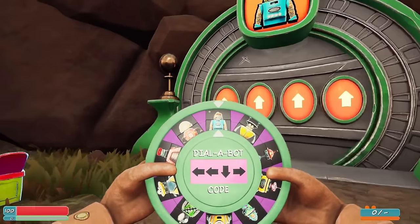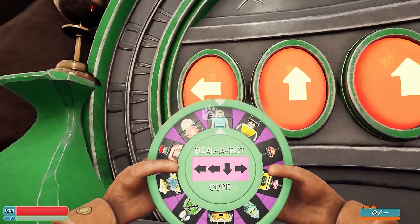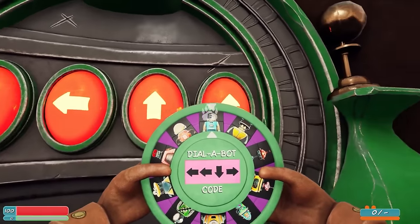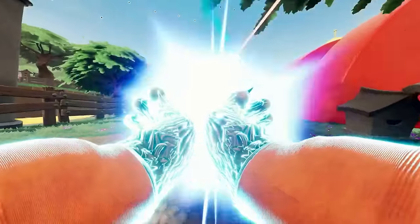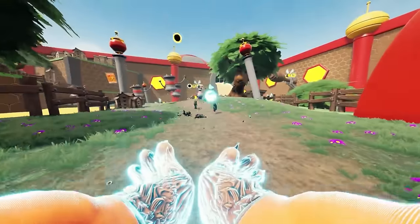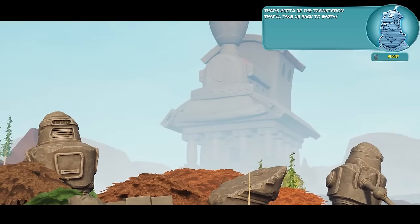As you progress through the game, you will encounter special missions and side stories that will see a change of pace and mix up the gameplay. This could involve investigating a crime scene, battling a rock god or unleashing your inner kaiju. You'll be having so much fun, you'll start wondering why you'd ever want to leave the planet.